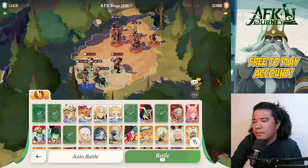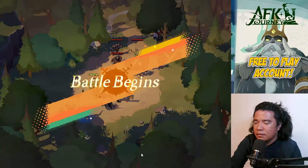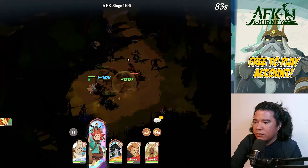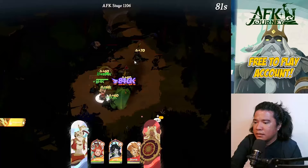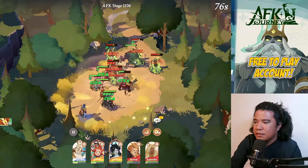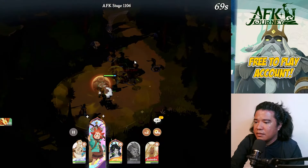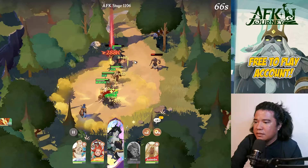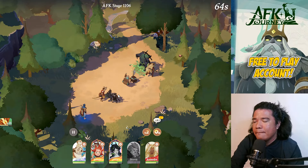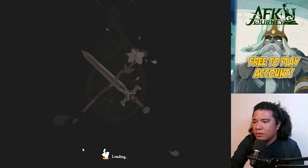Let's move them to front. We need to aim this at Parisa. Parisa is down — very nice! Stage 1106 cleared. Next is 1107.